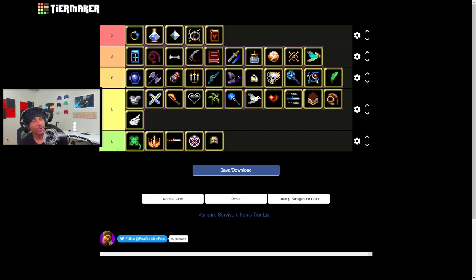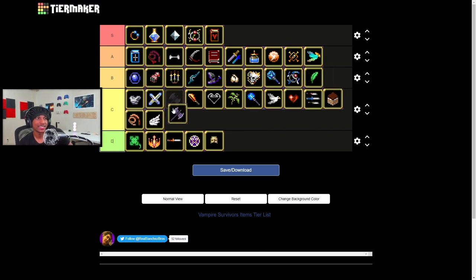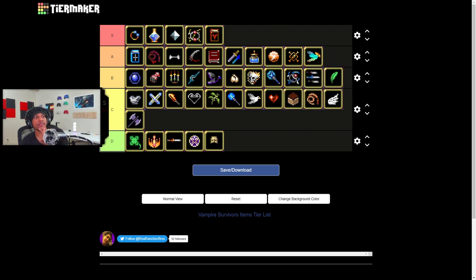I want to make some quick adjustments: I'm bringing axe down to C tier because the regular version is just not good — evolved yes, but regular no. And I'm bumping up that evolution up to B tier. That's it for my tier list of all the weapons in Vampire Survivors. Hopefully you guys enjoyed — let me know in the comments if you agree or disagree, and where you would have put items. Thank you for watching, I appreciate you, and have a good morning, evening, or afternoon. I'll see you guys later, peace.